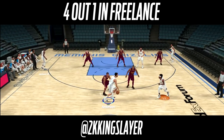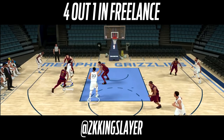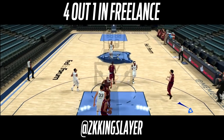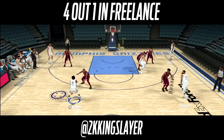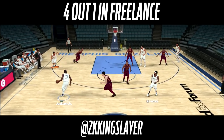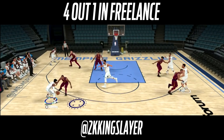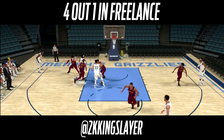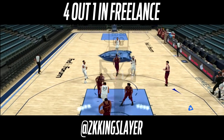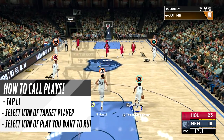Another thing you can do is create your own weave action by holding circle and pointing to off-ball guys you're moving towards, then at the end call a pick and roll. I covered an actual weave play in the Lakers playbook tutorial, but here we're creating our own. Move toward another guy, hold circle, they'll come get the ball — you can create mismatches, and when the clock runs down, call your pick and roll.